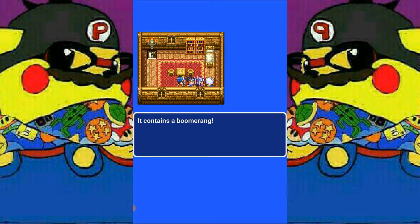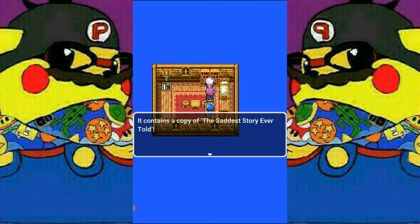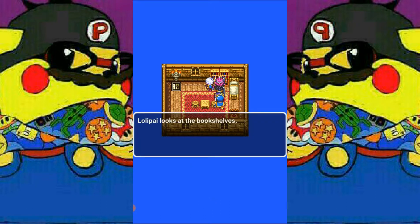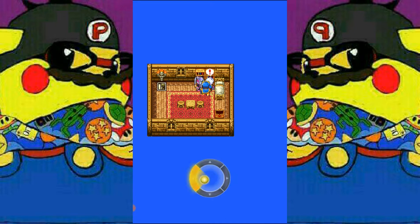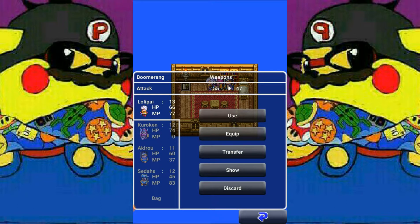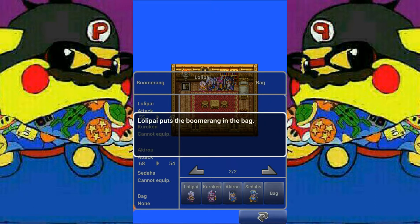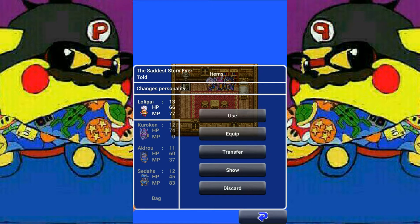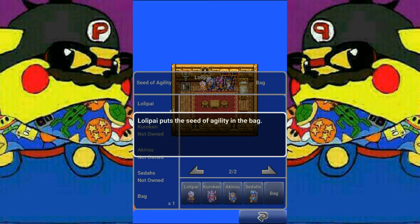We check the treasure chest and get the boomerang. As you may remember from Alahan when we stopped at the temple — here we get another one. The boomerang attacks all enemies in a battle, whereas the whip only hits a group. Not the strongest weapon but it'll be convenient when we head toward retrieving the crown. I'm going to sell the other item — not going to use that.